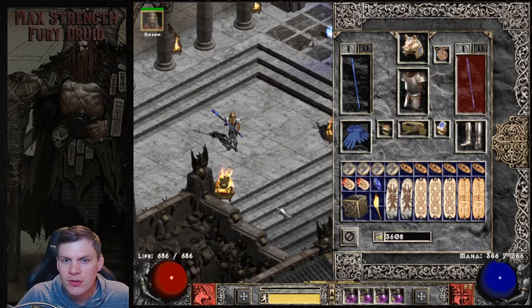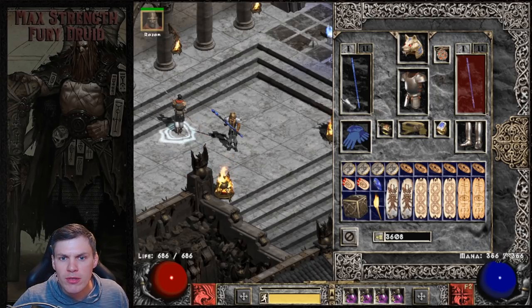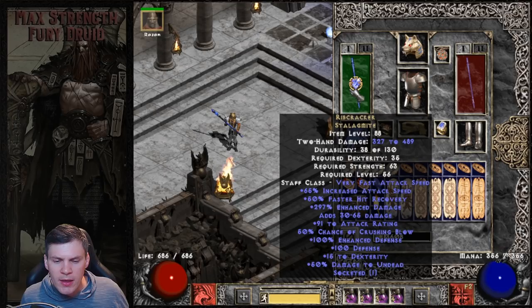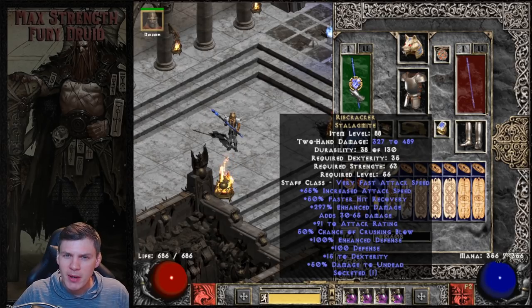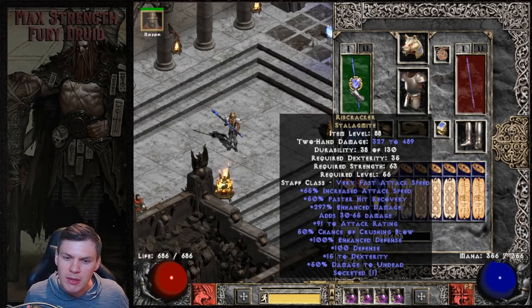One of my favorite things about the Fury Druid is the gear is different than your typical meta melee character in D2. Starting off with the weapon, I'm using Ribcracker - this one is upped with a 15 IAS 91 attack rating jewel. Ribcracker has a lot of really nice stats: 50 FHR, which we mentioned is very important. This is actually an 86 FHR build, which I believe is two frames for recovery animation. It kind of goes along with what we talked about - taking a hit, recovering, and going right back instead of using a shield and getting block-locked.